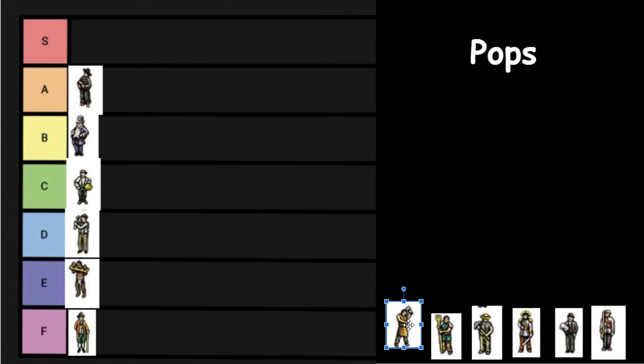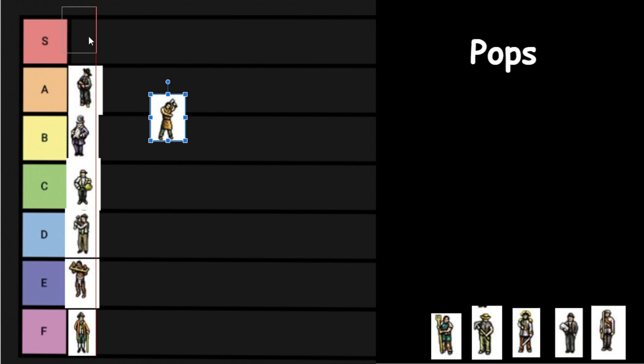Next up we have the Craftsman. Words cannot describe how much I love the Craftsman — a fantastic pop. Makes a ton of money, makes your factories work. Get as many of these as humanly possible. Craftsman — S tier. Simply the best pop in Victoria 2.